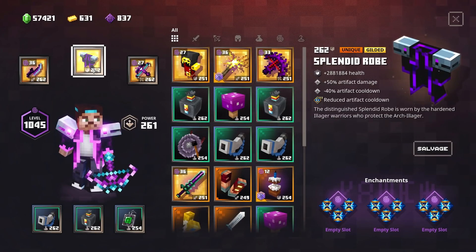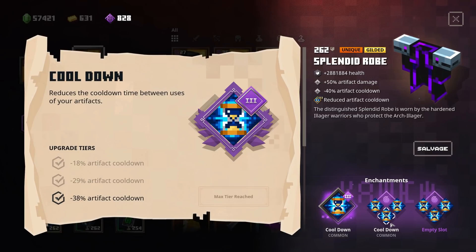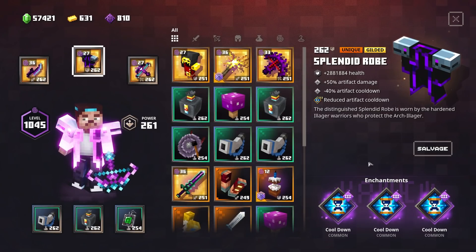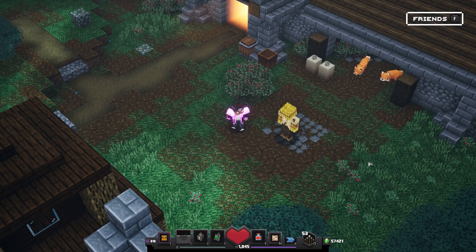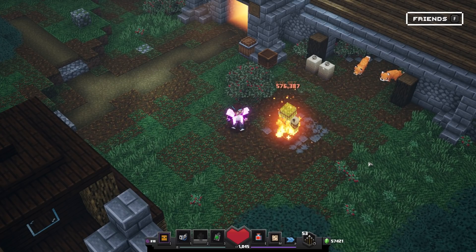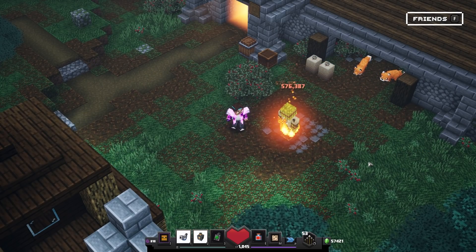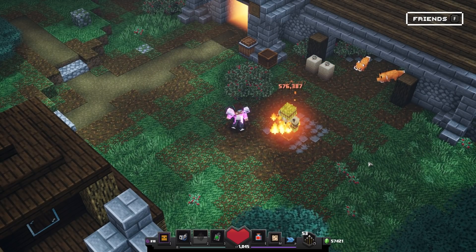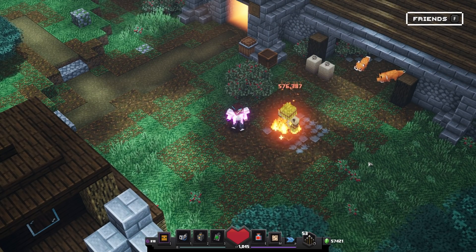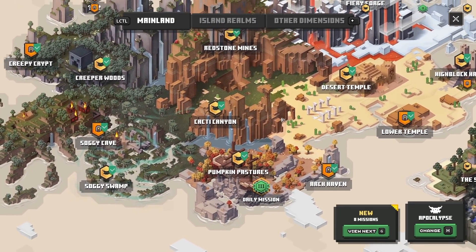Let's put these bad boys to the maximum. That's minus 38% artifact cooldown already, then number 2, and then number 3. Oh boy, this is gonna be madness. Look at that — literally one and a half second cooldown or something. This is madness. Click — 1, 2. Click — 1, 2. Man, this is below two seconds cooldown. This is gonna be madness. I want to check this out on different levels.